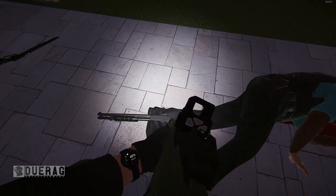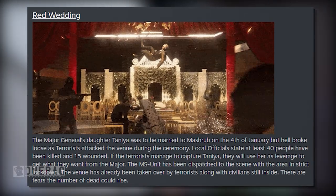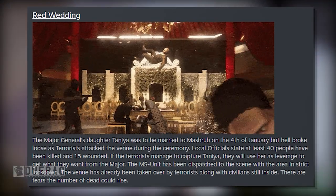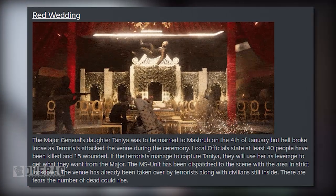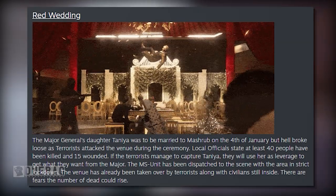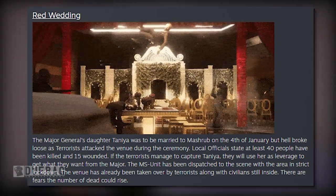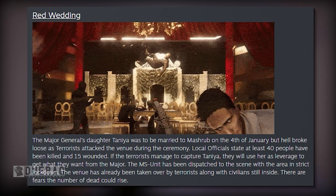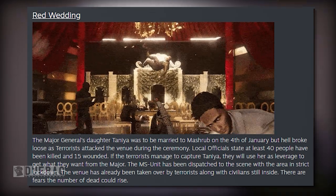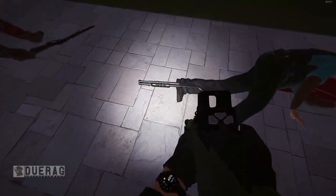Moving on, there's a new map called Red Wedding. In the preview gif, you see what looks like a party in slow motion — the camera zooms out and you see people already dead or falling down, guys coming in from the left with guns and people fleeing on the right. The backstory: the Major General's daughter Tanya was to be married on the 4th of July, but hell broke loose as terrorists attacked the venue. At least 40 people have been killed and 15 wounded. If the terrorists capture Tanya, they'll use her as leverage. The MS unit has been dispatched with the area in strict lockdown.